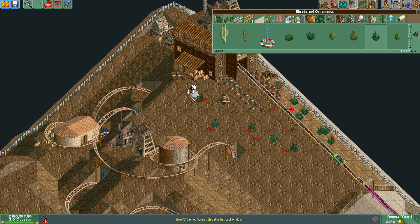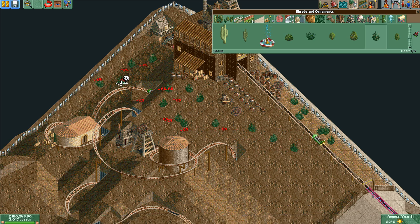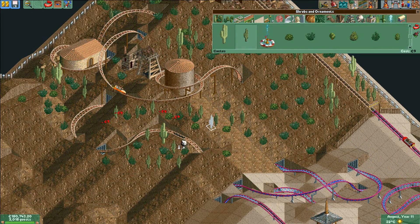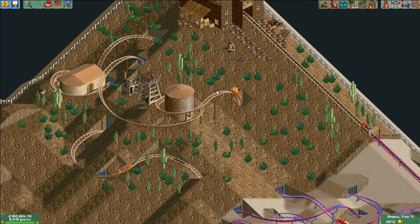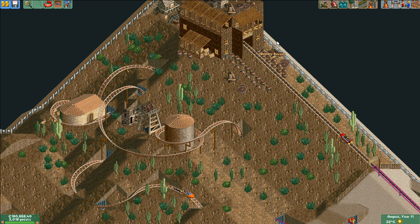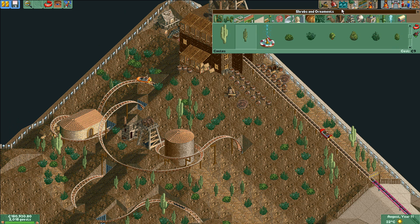More on that in a bit. First we have a little edit coming up so you don't have to watch me placing all these bushes and cacti on the hill here. Now the excitement rating has gone up once again to 7.81.